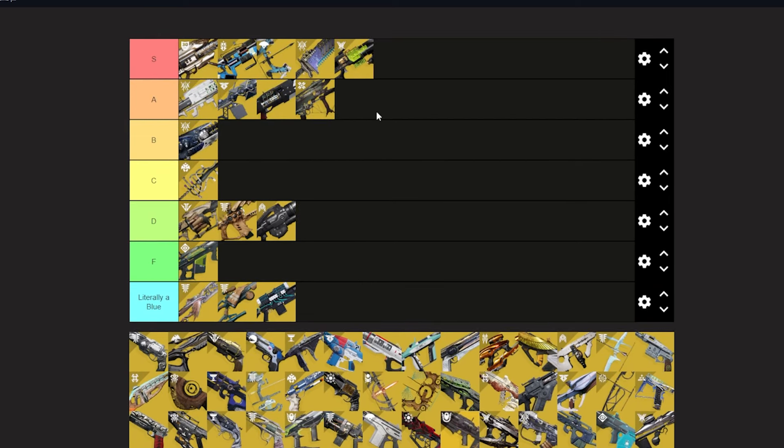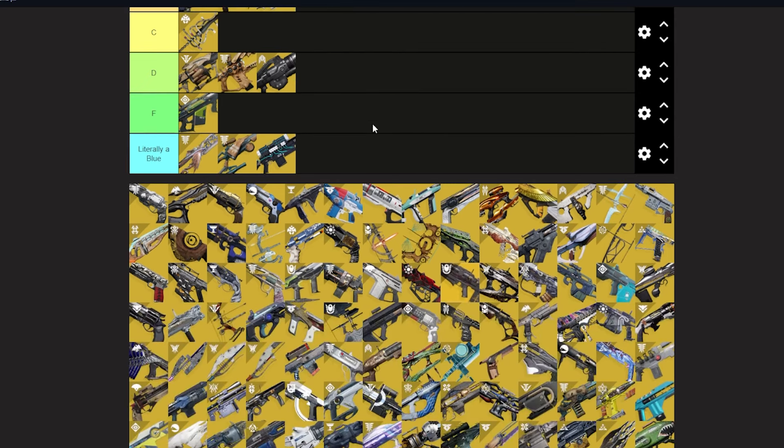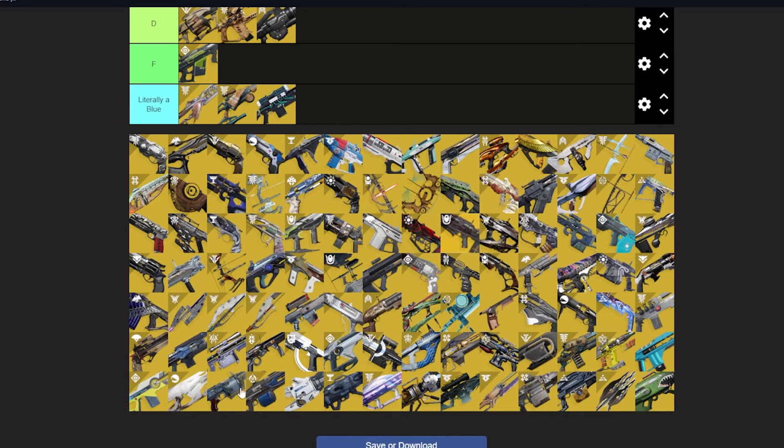Deathbringer — super fun, super unique, but it got destroyed by Gjallarhorn existing. Why would you use an exotic rocket launcher when G-horn exists and makes legendaries better? Actually, I'm moving Deathbringer and Eyes of Tomorrow down to B tier. G-horn really just clears them — there are other rocket launchers that are better — so they had to be knocked down.